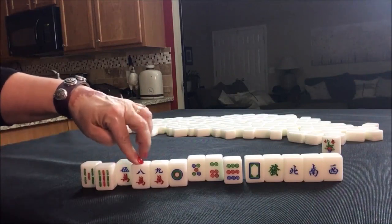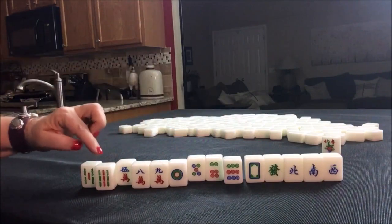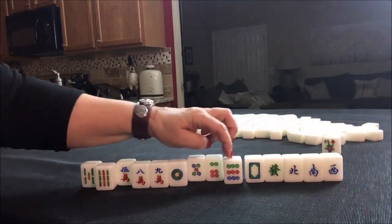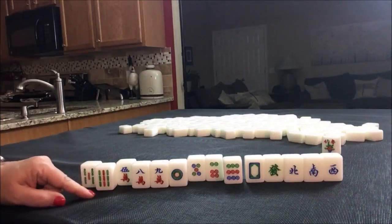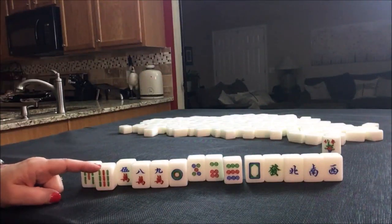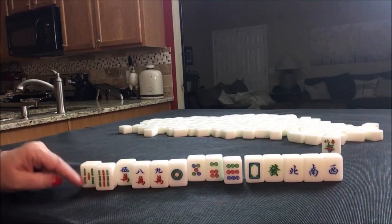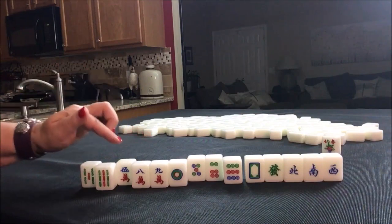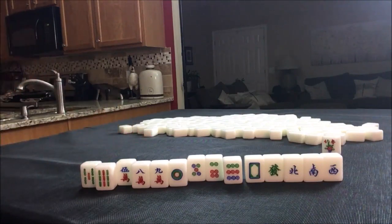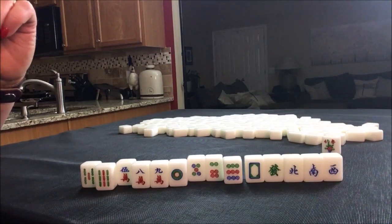We have one eight crack. Let's count how many terminals and honors we have — one, two, three, four, five, six, seven, eight, nine. I've been told 13 orphans is a possibility. If you have 10 tiles from the onset, we're one short. I think I would try outside hand — it's number 55 and that is four points.